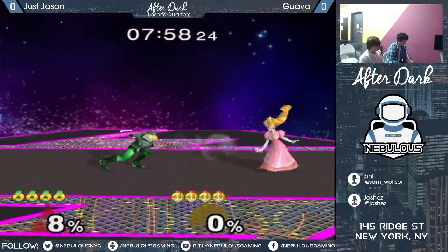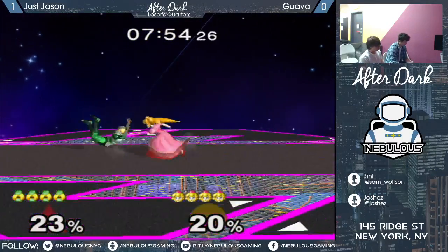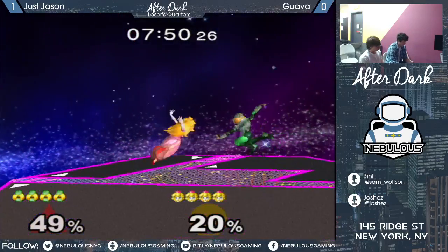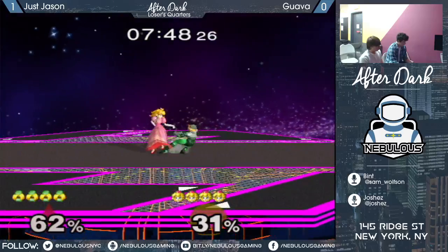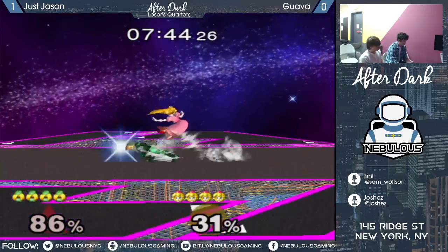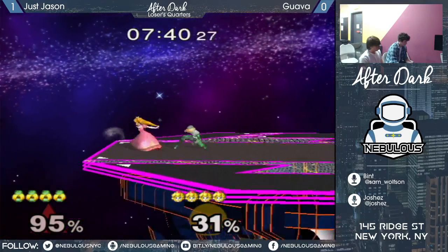They're headed to FD. Guava is still going in really hard, and Jason doing a pretty good job at spacing outside of Guava's approaches. But when he is getting hit, he's getting hit pretty hard.